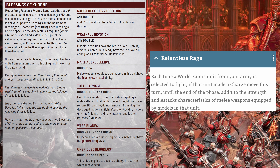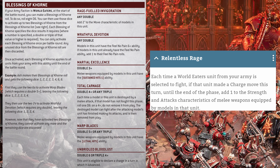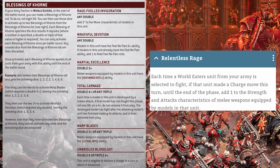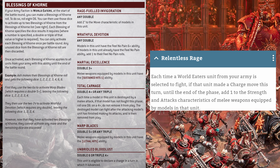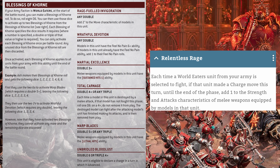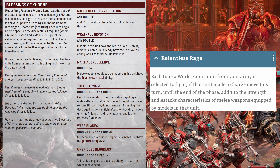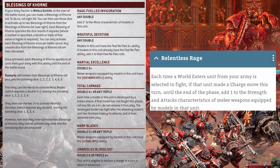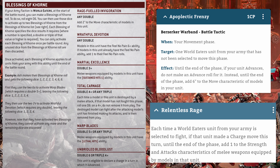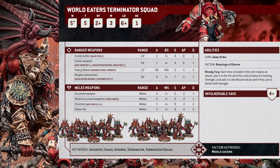The detachment rule gives plus 1 strength and plus 1 attack on the charge. The army rule is Blessing of Khorne, giving access to: plus 2 inches to your move, a 6-up feel no pain, sustained hits, fights on death on a 4+, lethal hits, and advance and charge. So they can be moving 7 inches, advancing and charging, and they have guns that cause mortal wounds to infantry. Angron can give them re-rolls to hit and plus 1 to charge out of deep strike. With an auto 6-inch advance stratagem, that makes them move 13 inches with a possible plus 1 to charge, which you can re-roll if necessary.